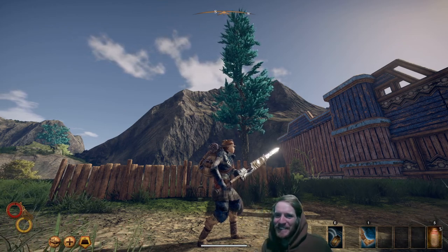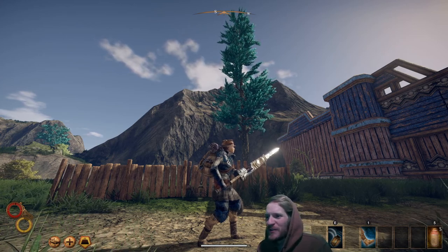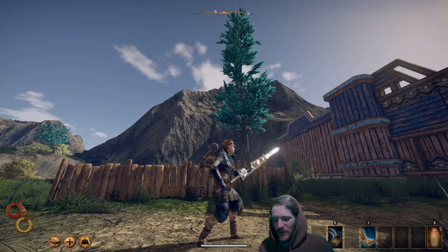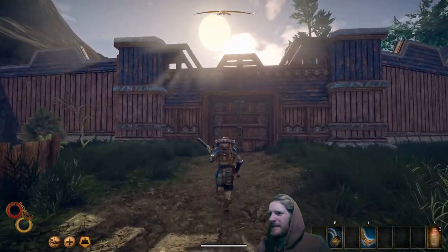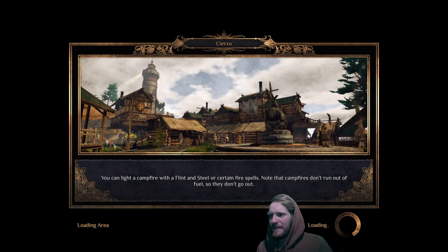Greetings, friend. Here we are playing Outward once again. Welcome to part 5 of our Beginner's Guide walkthrough. If you've followed along with us, we've just conquered Montcalm — just put an end to that terrible group there. They will, however, be back. Enemies do respawn in this game, so they'll be back next week. Don't worry about that now, just enjoy the victory.